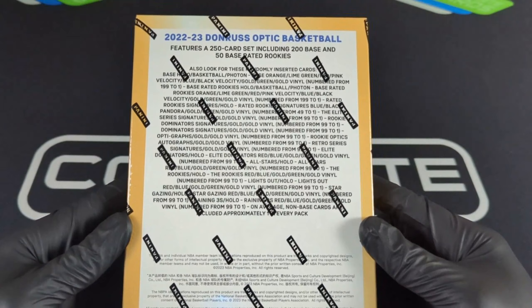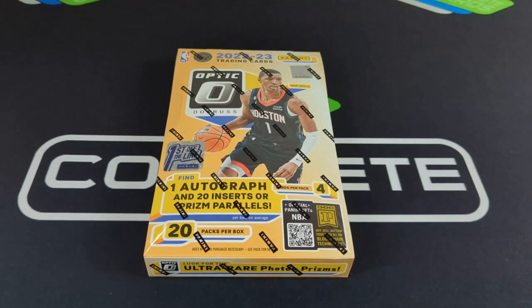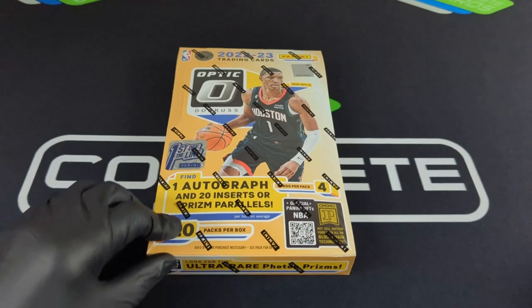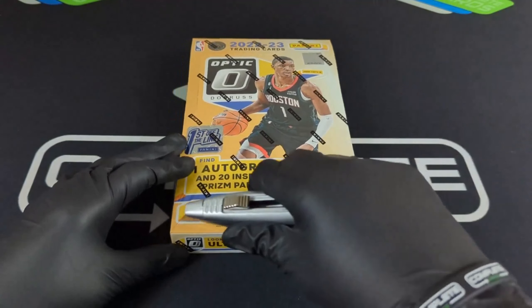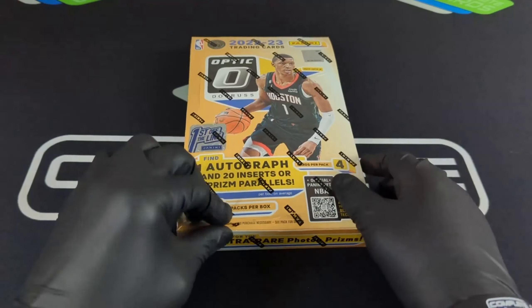There are hobby-only parallels: the black velocity, the black pandora, the gold, and that photon which is short print — all hobby exclusive. The first off the line box is also going to have a purple stars parallel, guaranteed either a slash 17 or a slash 3 rookie auto. Let me know in the comments if you think that's crazy, make sure you subscribe to the channel, and check out the eBay store link in the description.